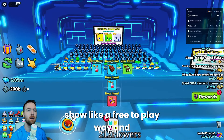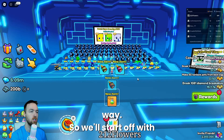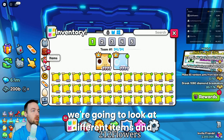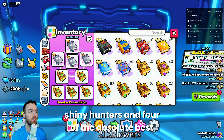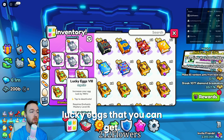I'm going to show a free-to-play way and also a pay-to-win way. We'll start with the pay-to-win way first. The first thing we're going to look at is different items. The enchants I have set up for pay-to-win are going to be four shiny hunters and four of the absolute best lucky eggs that you can get.